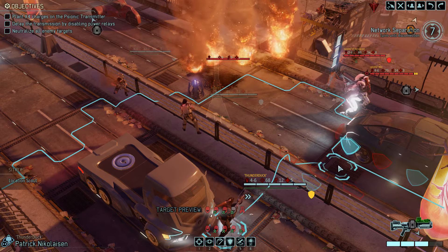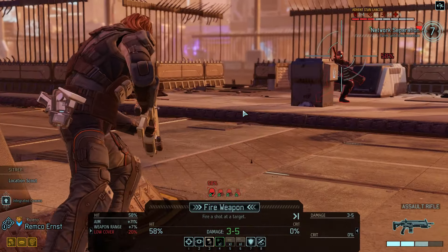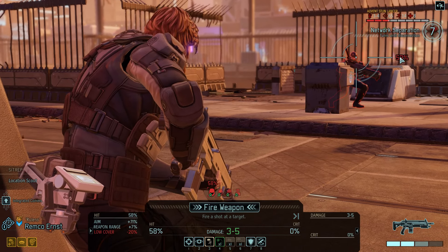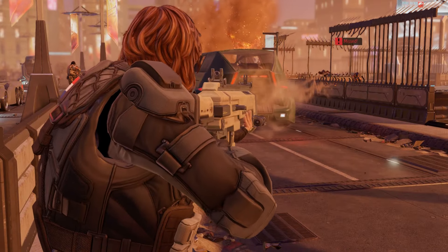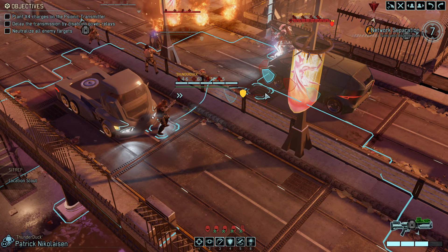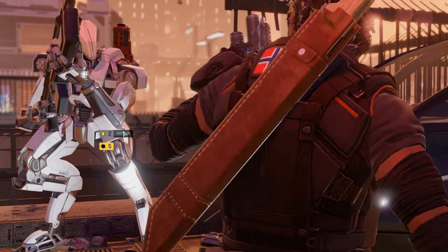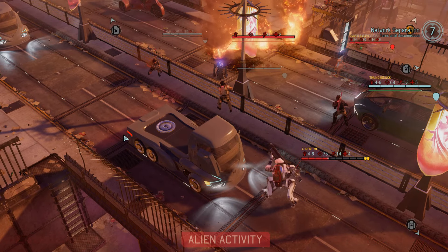If we move over here... I also kind of want to deal with that trooper. The purifier shot is 47% — a coin toss. The stun lancer is a little bit better but not by much. If we hit this guy he's dead for sure, so we take that shot and hope for the best. Even close? No. Alright, Thunder Duck is flanked but he needs to move toward the car. Into heavy cover and closer to this guy for some guaranteed damage. Five damage — really nice, Thunder Duck! He's down to 4 HP.